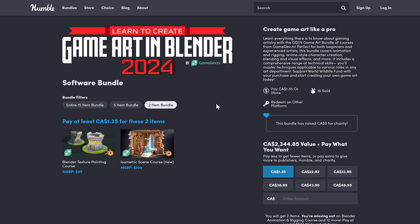The three tiers start with the $1 tier, where you get a brand new course for isometric scene creation and also the Blender texture painting course — a nice little introduction. If you want to get an idea of what Game Dev TV content is like, that's a great starting point.